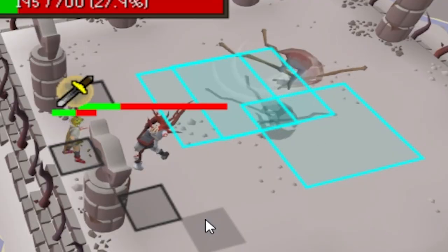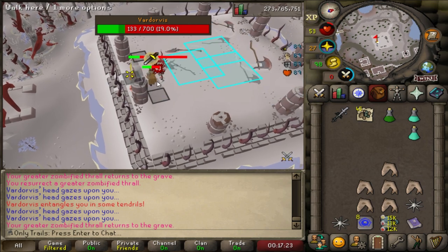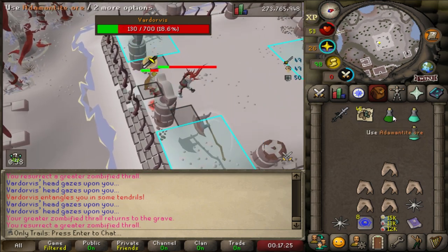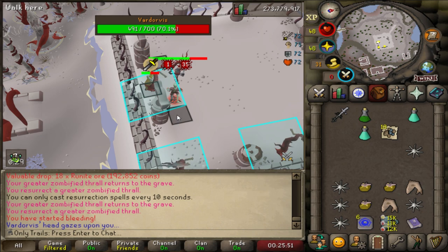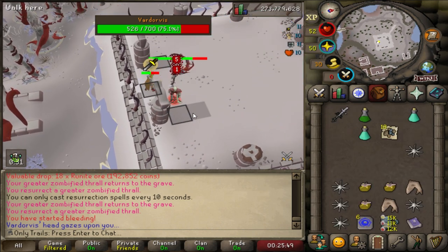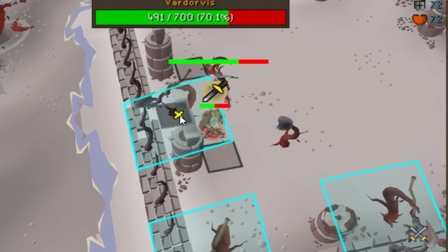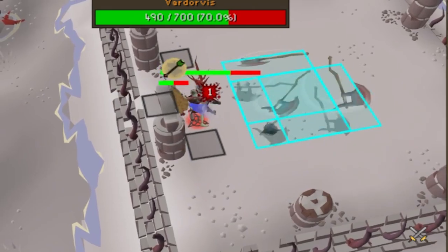And then, of course, I have to talk about the axes — the big problem in the room. They constantly get thrown from all angles, and you're going to have to get used to the patterns. I will explain how to axe skip. You'll have to do this when all three axes are right next to each other on the tile you're standing on. Once this happens, you have about two ticks to react, and you instantly click on the tile that I've marked right here, and back. You can also do it on the other side.